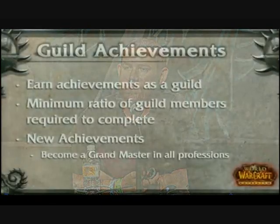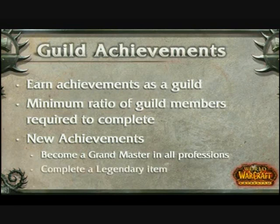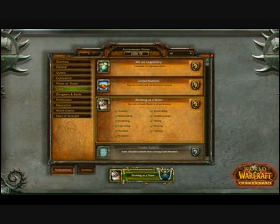Here are some examples of cool guild achievements: become a grandmaster in all professions - your guild would need one person that's a grandmaster in everything. Perhaps completing a legendary item, something that typically can only happen within a guild. In this mock-up, there's a new category on the left of the achievement panel for guild. Over on the right you can see examples - there's one called United Nations: Become Exalted with All Factions. We actually have that achievement for single players now and someone actually gets it. The idea of doing this for a guild is great. Down at the bottom you can see the concept - it would show your guild logo when the achievement pops up, and everyone in the guild would see it.